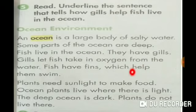Fish have fins which help them swim. Plants need sunlight to make food. Ocean plants live where there is light. The deep ocean is dark — plants do not live there. An ocean is a large body of salty water and it is very deep. A lot of animals and plants live in the ocean like fish. Fish have gills that help it to take in oxygen from the water and they also have fins that help it to swim. So these body parts of fish help it to live in the ocean.